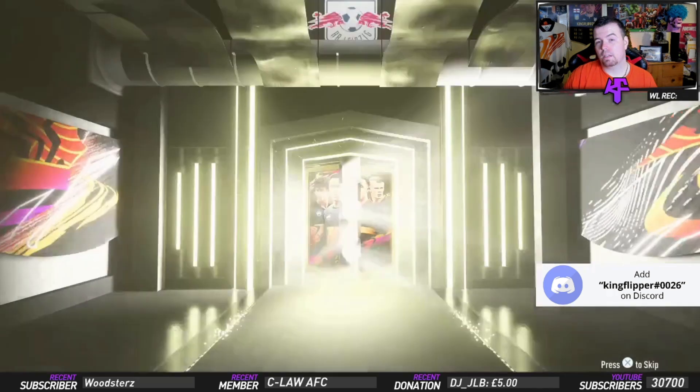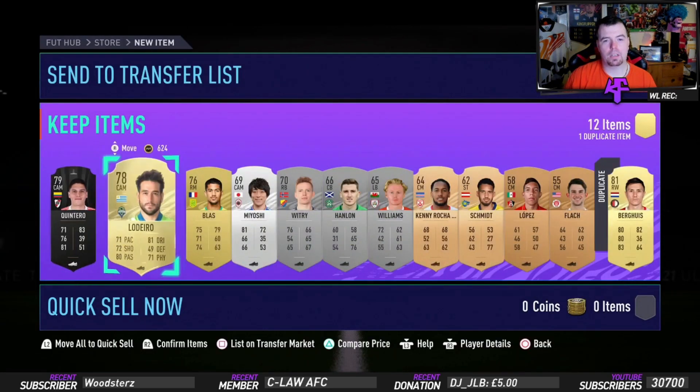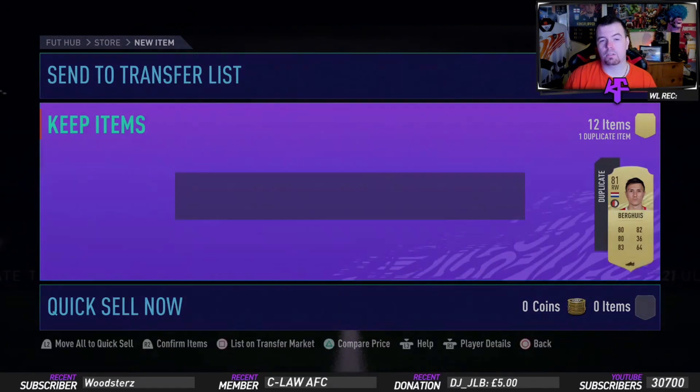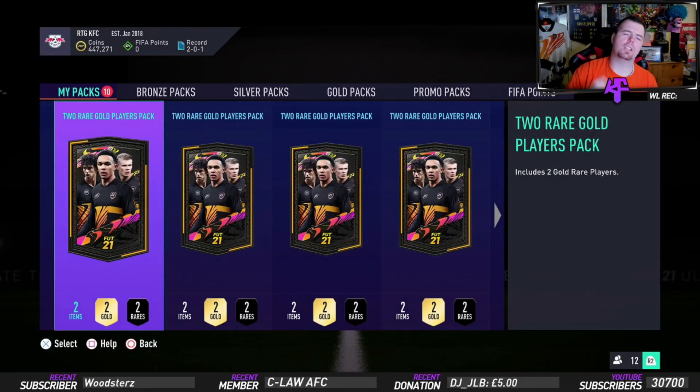Let's see if we can get anything decent out of this pack — nope, nope... any rare golds? Yes! We got Larriera — woo! And Burglar — that's not too bad. There we go, SBC all done. Hopefully I did save you some time and some money. If I did, feel free to drop a thumbs up, it helps the channel. If you're new and want to see more SBC methods like this, hit that subscribe button and turn on notifications. Thank you very much for watching — see you in the next one, take it easy, peace!